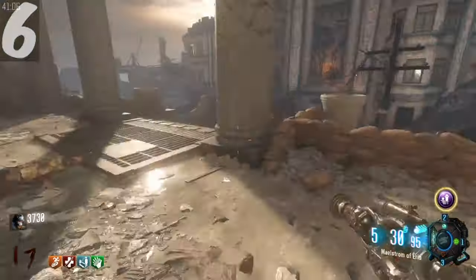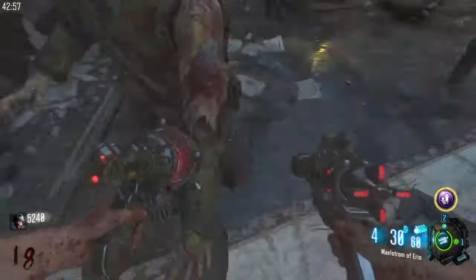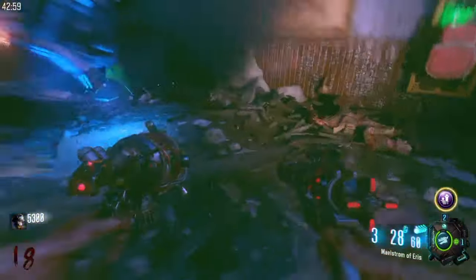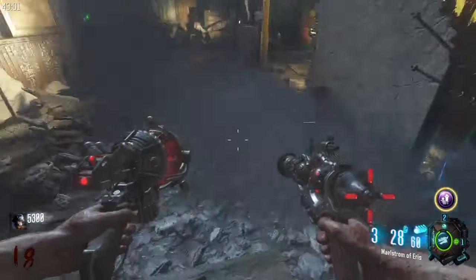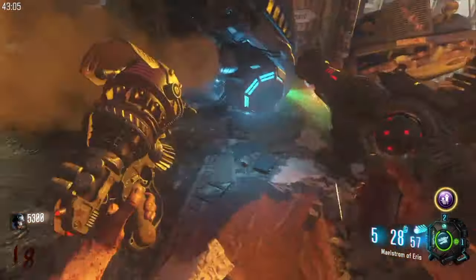For the step where you need to escort the Valkyrie drone, I find that the easiest way to do it is to shoot the left shot from the Ray Gun Mark 3. This will stun all of the zombies behind you and keep them in place so that you can easily escort it moving in a straight line with no zombies in front of you.